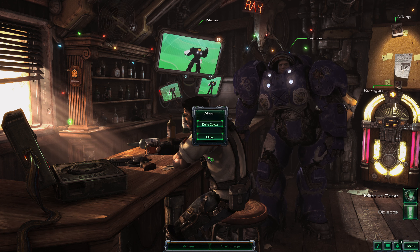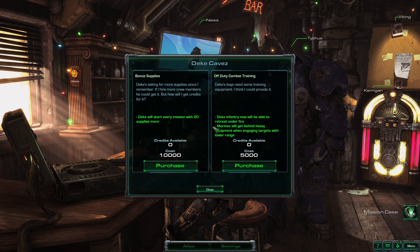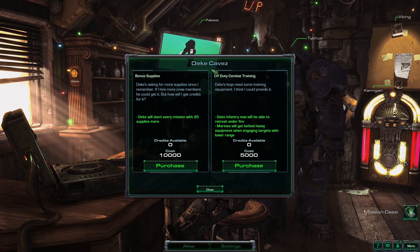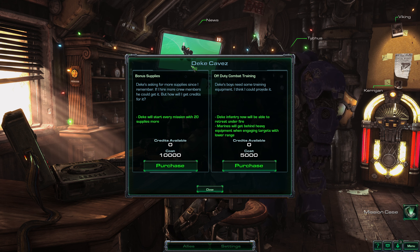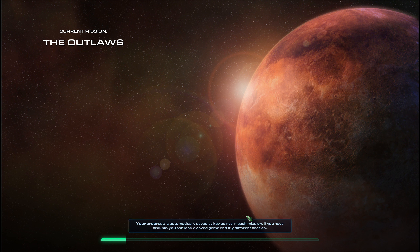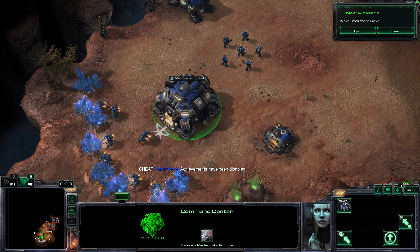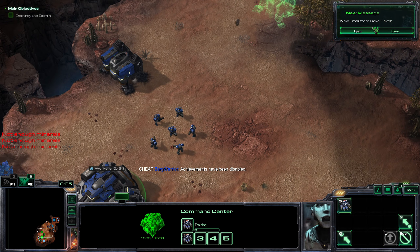As you can see, we have a couple more options here. One is called Allies and you can see that we have Dick Caves as our first AI commander, and we can actually upgrade him. I think I'm gonna skip the cutscenes because we all know this stuff. The only thing that changes is the gameplay, and that's what matters to us right now.